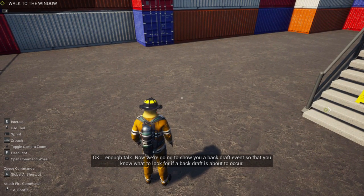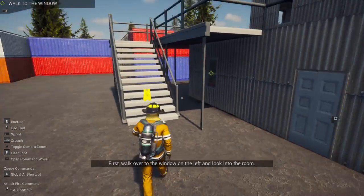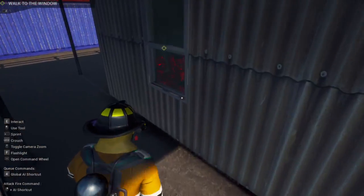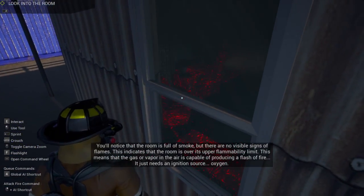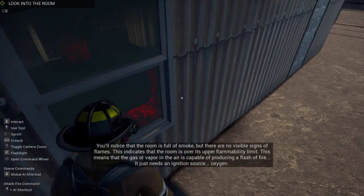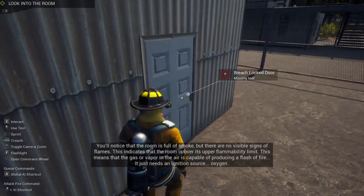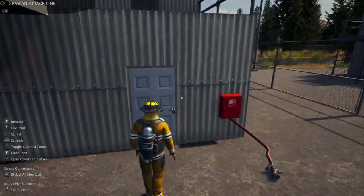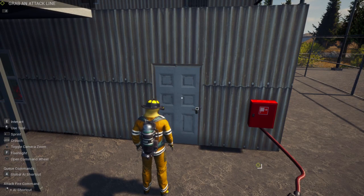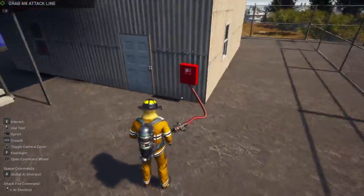Backdraft events - so that you can know what to look for in a potential backdraft situation. First, we're going to walk through the door on the left. Yeah, there are embers right here - so the fire's been actually burning for a minute. But as soon as I open that door - oxygen. I need to breach the door.